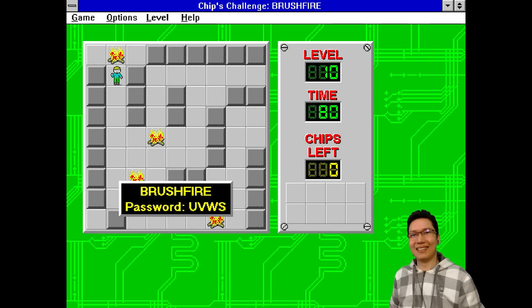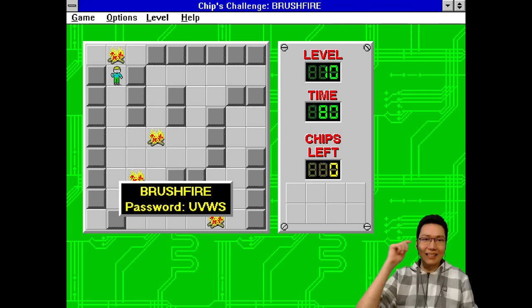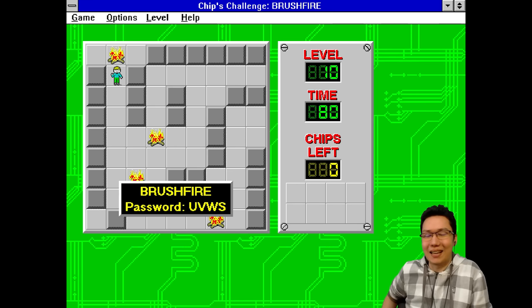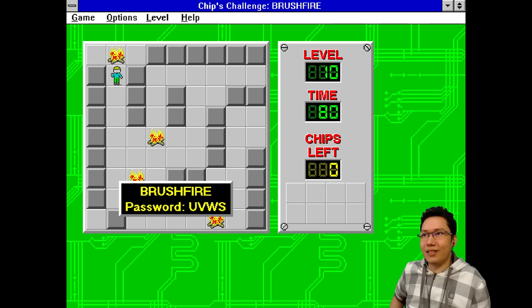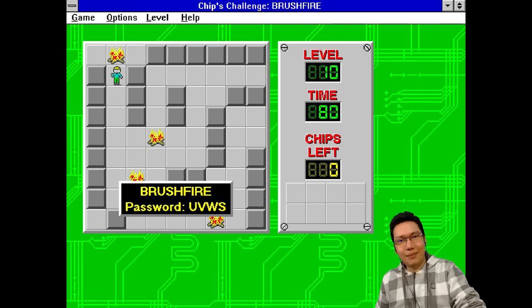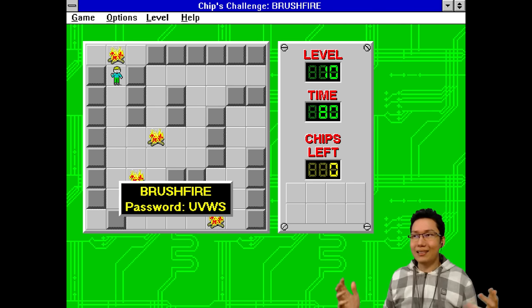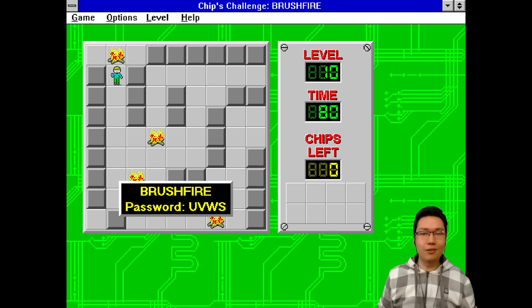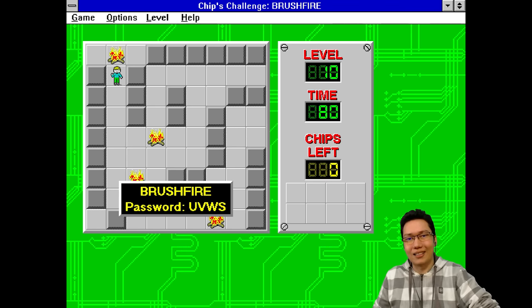Mission one — Brushfire password is UVWS. But that is gonna be a lovely look at Chip's Challenge for today's Abandonware Adventures. I hope you enjoyed this look. The music is new to me, the sound effects are new to me, but this game is not — I remember these first few levels. I think I remember the frustration of that first mission. Hope you enjoyed this Abandonware Adventures. Do check out the rest of the playlist on the channel here on YouTube. There's so much Abandonware — from Black and White to Dune 2000. Go check it out. Thank you all so much for joining. I will see you in the next video. Bye.